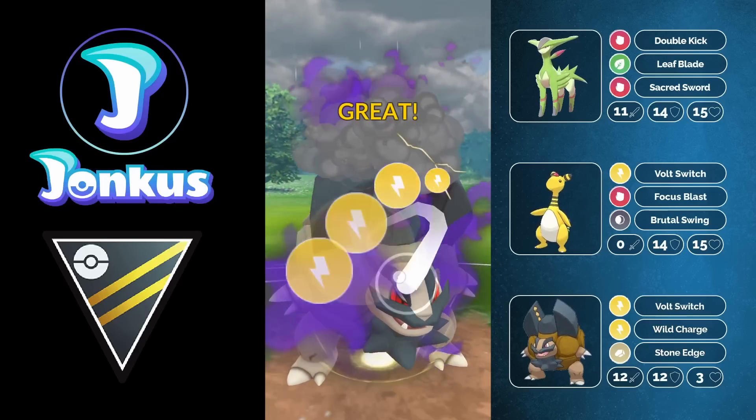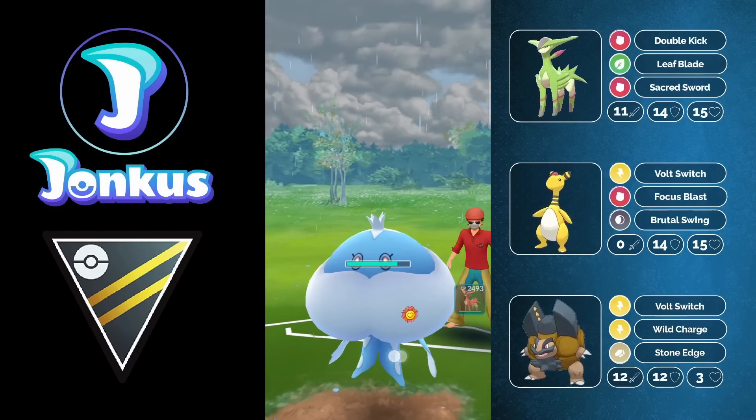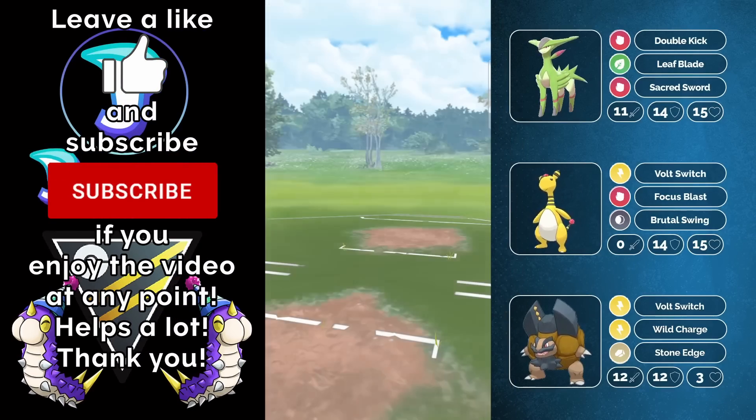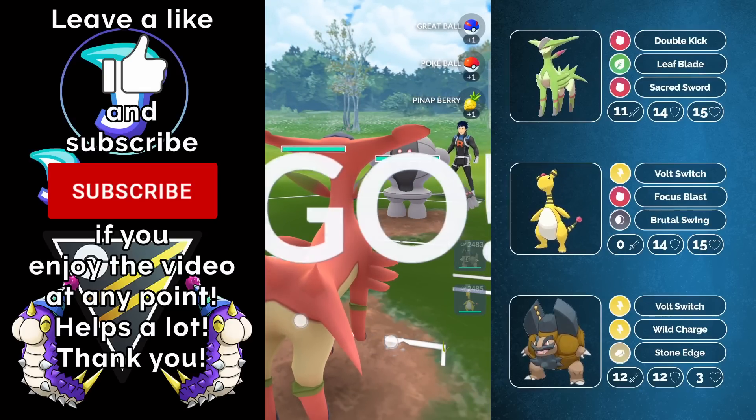Hello and welcome to a new video. Today we're going to take a look at another new Shadow Pokemon, the Shadow Alolan Golem in the Open Ultra League. For a little bit more fun, we're going to run a double nuke moveset on this Pokemon, which is going to be definitely a lot of fun.